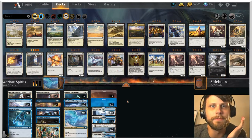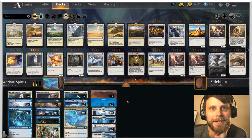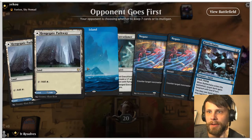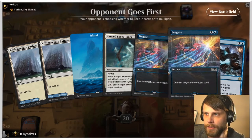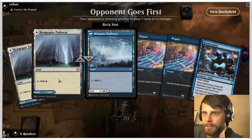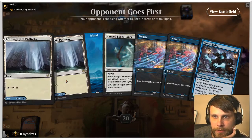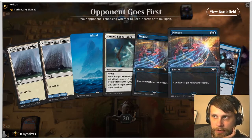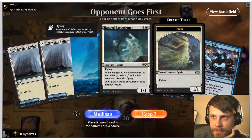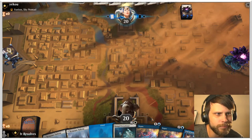We're going to go through three games and see how it goes — it may not get any wins, but we're here to have fun today. Here we are for game number one, and this isn't the best hand in the world. I'd like to have a little bit more early game stuff, maybe a Curious Obsession. But on turn two we can leave up either Negate or Rattlechains as options, and then turn three we've got the Executioner. I'm going to keep it.